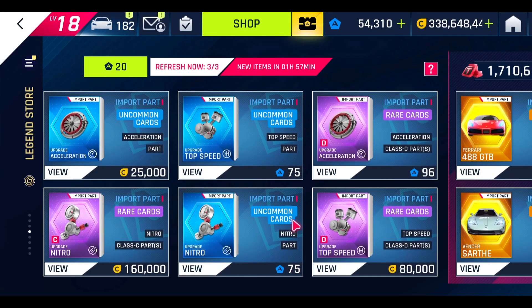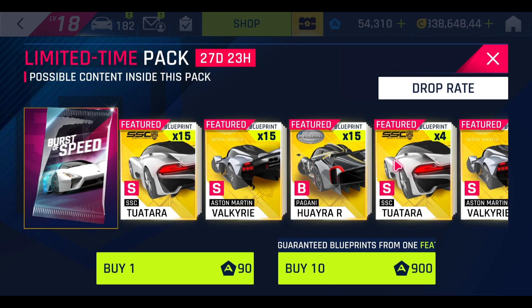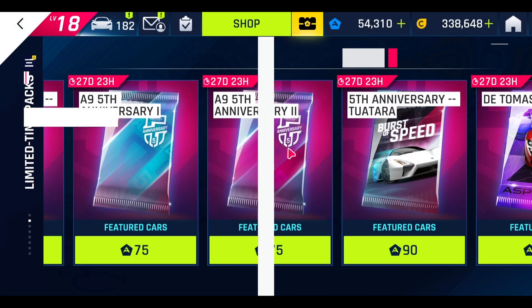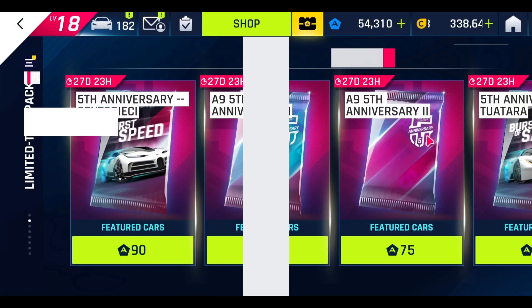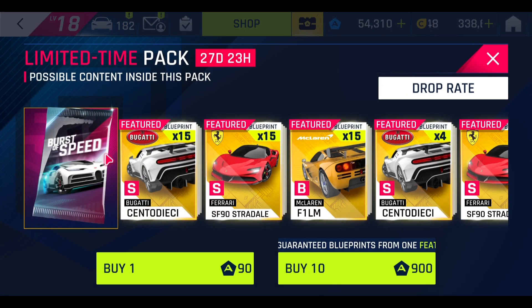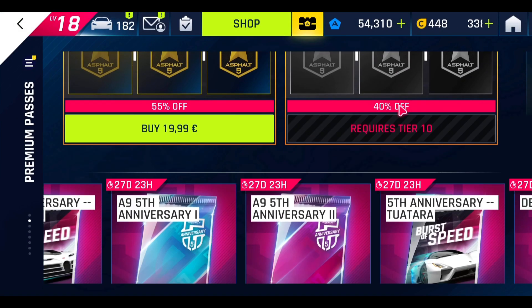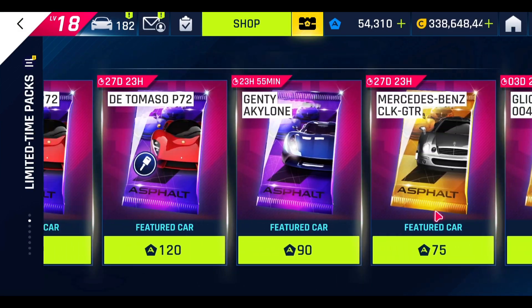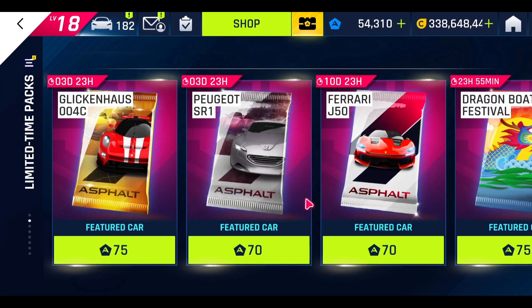Now, guess what — I really wanted to get the Tuatara, which was one of the cars that were supposed to arrive based on the leaks. But Gameloft literally changed the event at the very last minute just to remove the Tuatara and put the SSC Tuatara... actually, they replaced it with the SEC to Atari instead. The only car I was looking for was deleted at the very last minute.